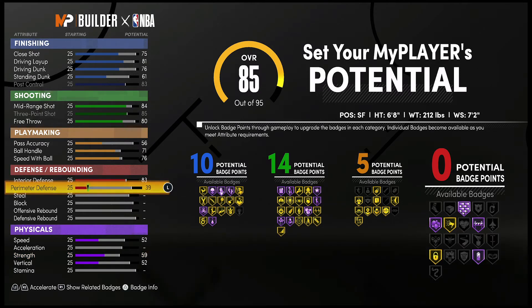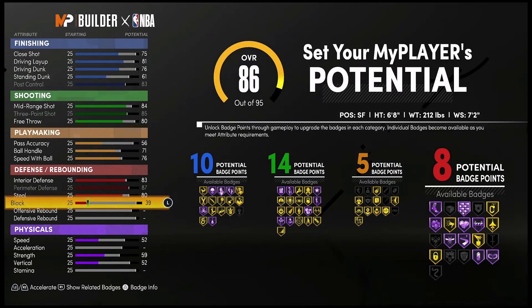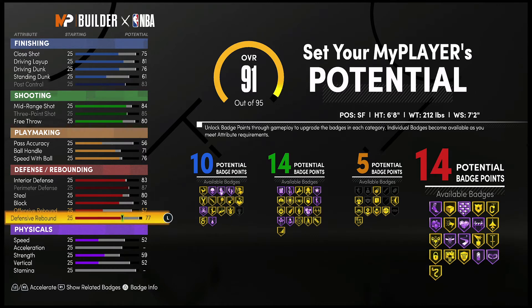Bring your perimeter defense up to an 87, your steal up to an 80, your block up to a 76, offensive rebounding up to a 57, and your defensive rebounding up to a 78.